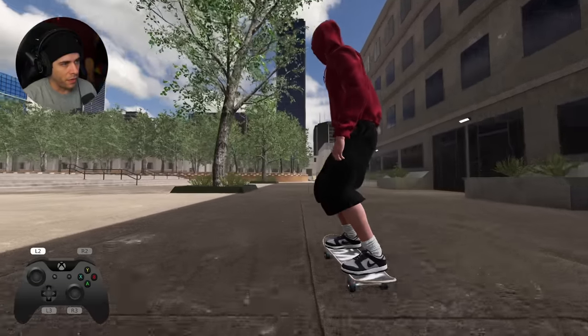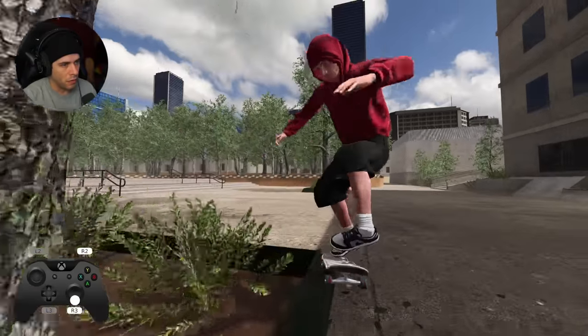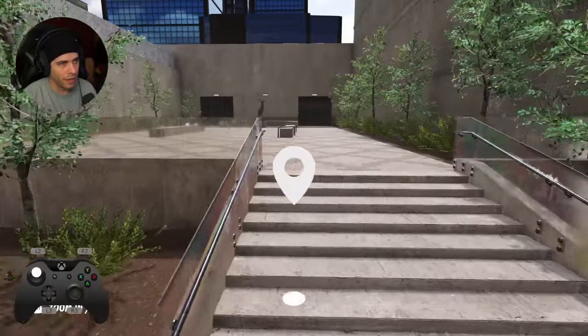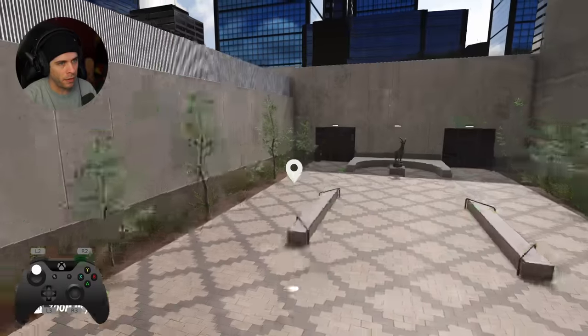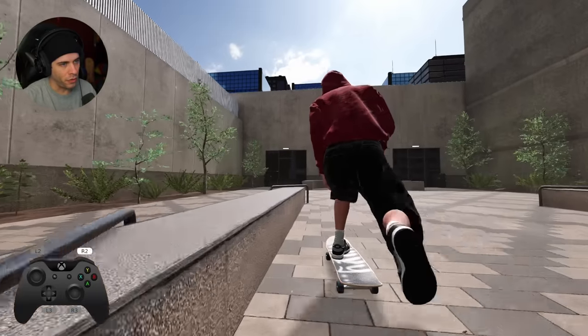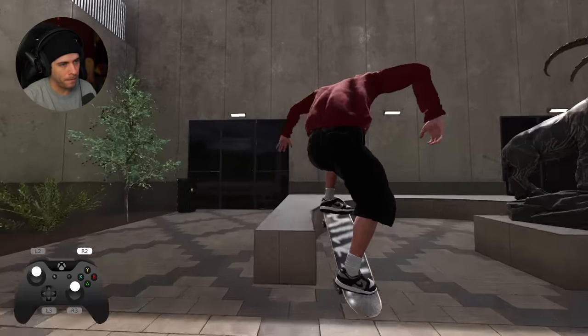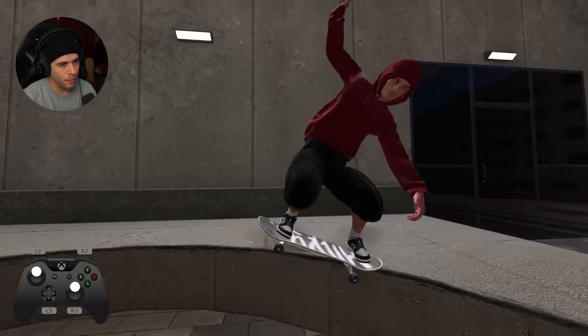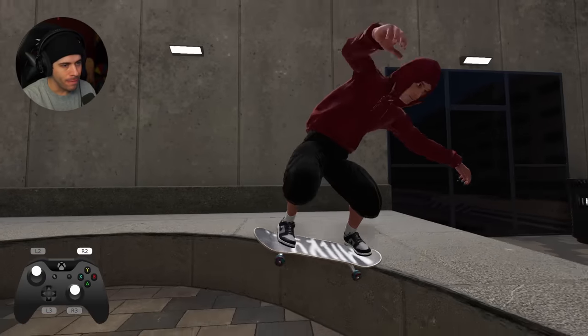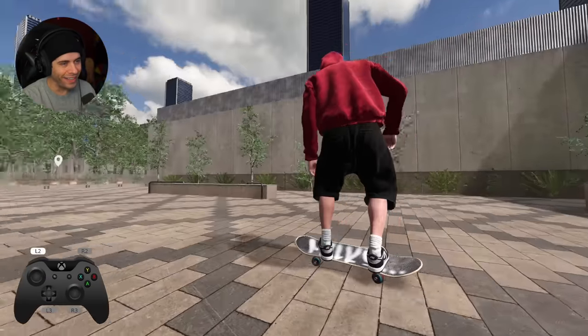I think you can slappy these little curves, too - they do work. What's over here? Got this glass-looking rail thing. This is a nice-looking map. You can grind around this corner, too. Okay, let's try to do a full crook around this whole thing. Dude, what? Oh, we did it! Yo!